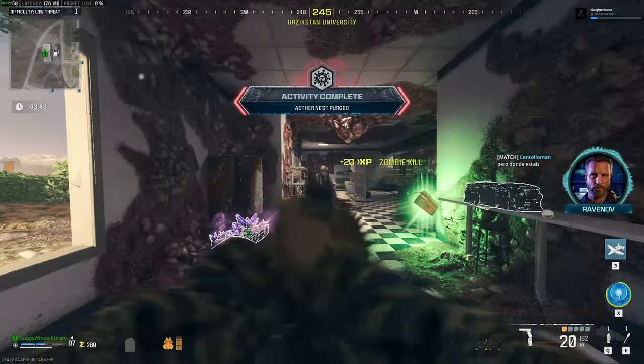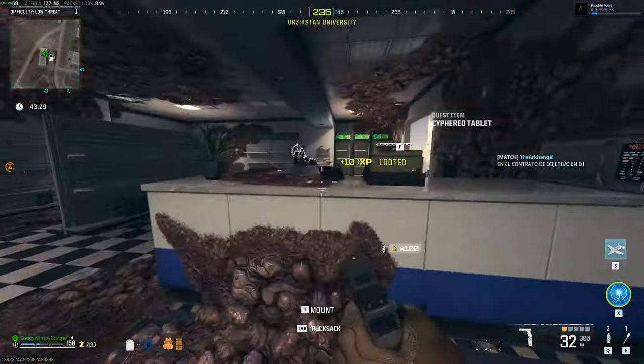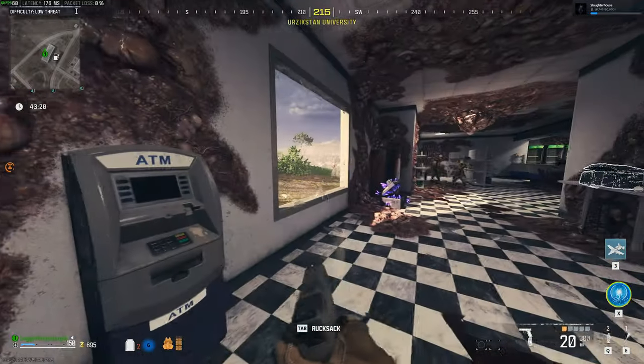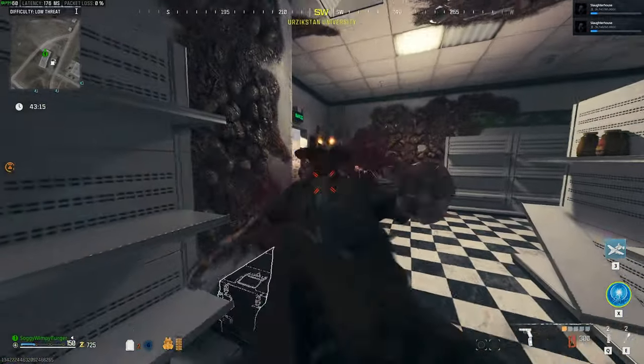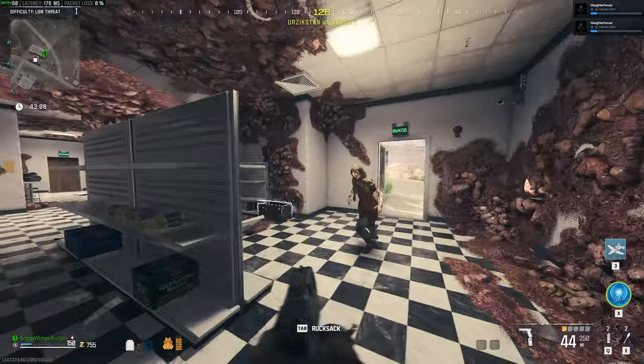Just like that, we've purged the Aether Nest, and inside of here you should find — I have to clear out the rest of these zombies — you should find somewhere here the Siphon tablet, but it didn't seem to drop for me, maybe? That's very weird. Maybe inside of one of these boxes here? No. Oh, there we go. Randomly on the floor, simply pick it up.